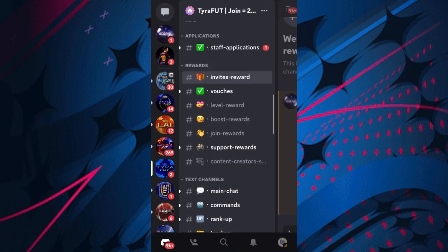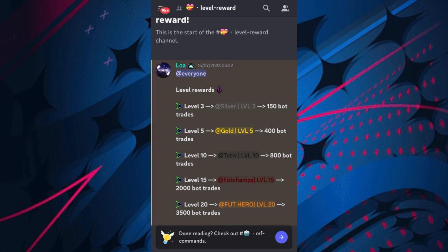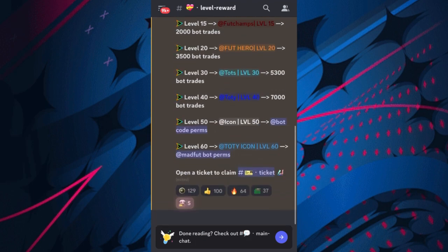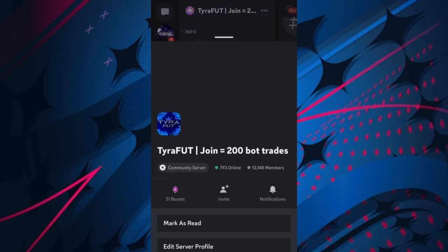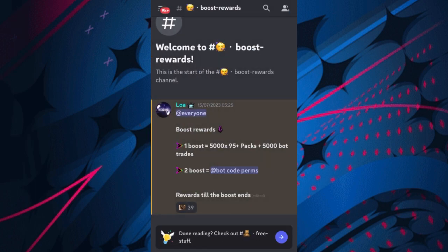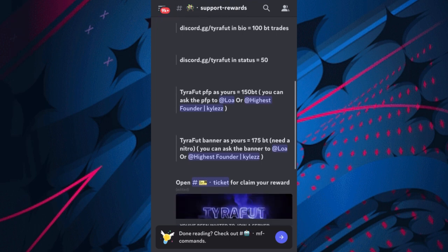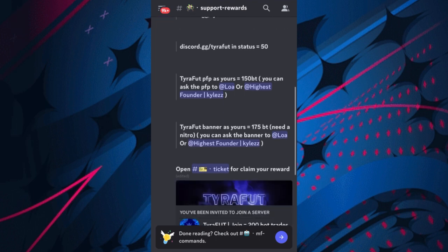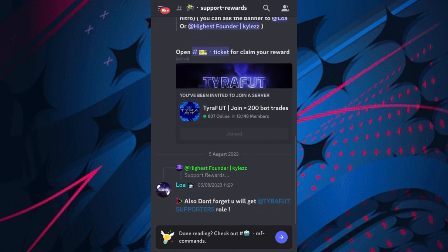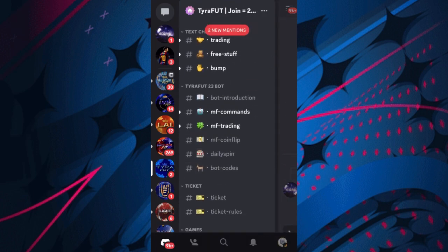They have to join the server for it to count, then you open a ticket to claim the rewards like we did earlier. Level rewards as well - for every level you go up you can get rewards, so keep an eye on what level you are. Boost rewards: 51 people have boosted the server and they're able to get loads of rewards. There's also support rewards and content creator rewards for promoting the Tyrafoot server.